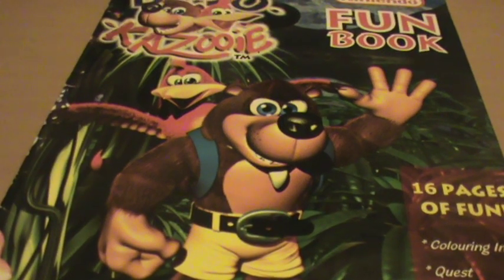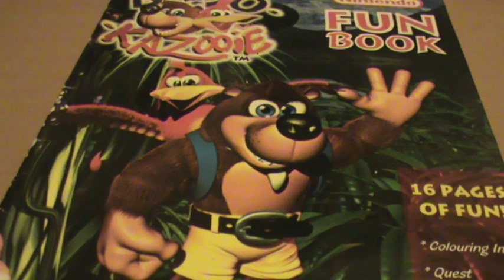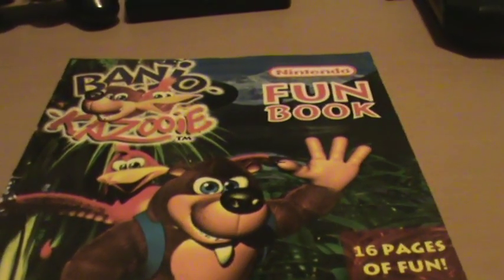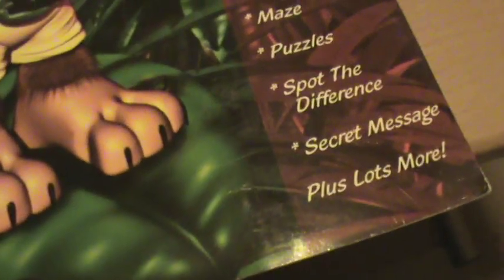On the front we have a render of Banjo and Kazooie in some kind of forest — stop and swap. We have some sort of Arctic mountain in the background behind 'Funbook.' And yes, 16 pages of fun: colouring in, quest, maze, puzzles, spot the difference, secret message, plus lots more.